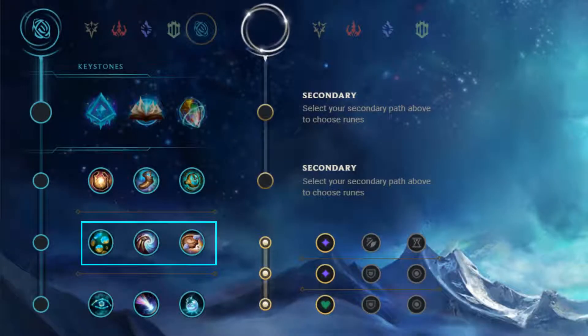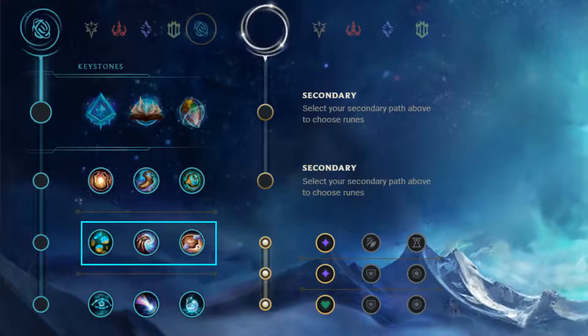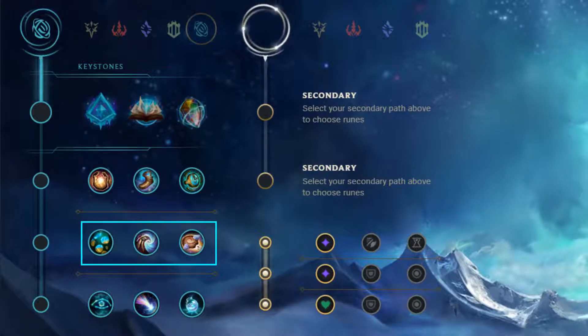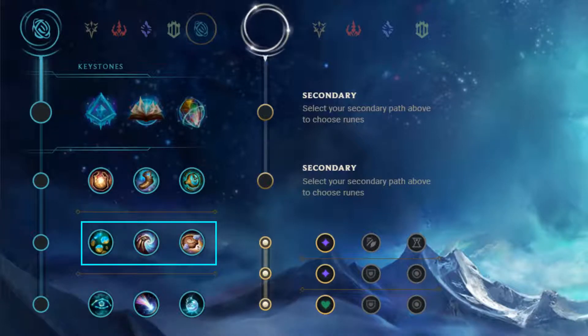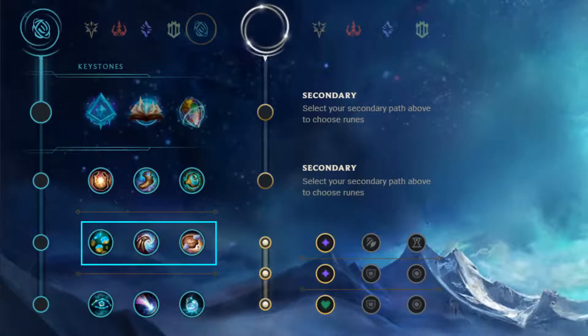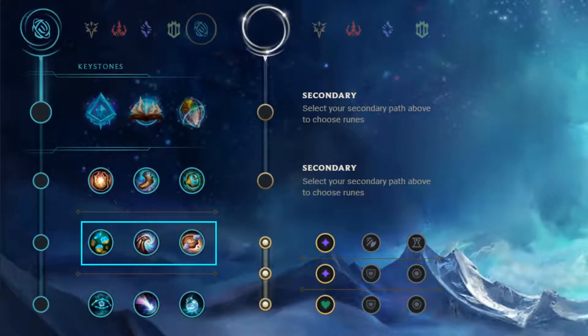The Tomorrow branch of the Inspiration tree provides tools that affect the future, whether to set yourself behind in gold later to finish a spike now, or to boost your lane survivability at key moments. In this video, I'll be talking about Futures Market, Minion Dematerializer, and Biscuit Delivery, including their use cases and when you'd want to take them.